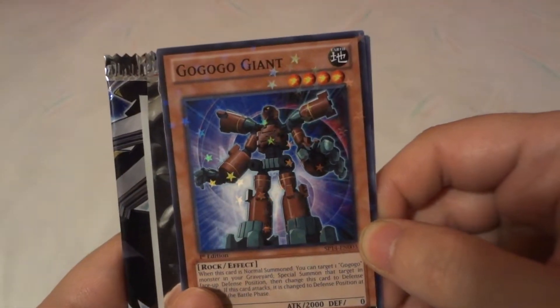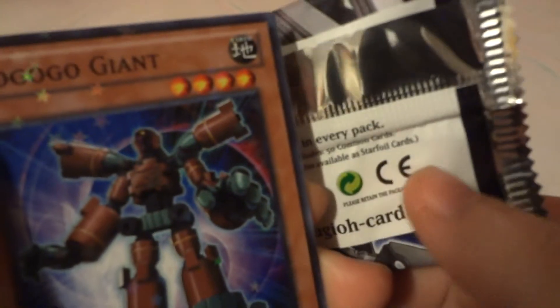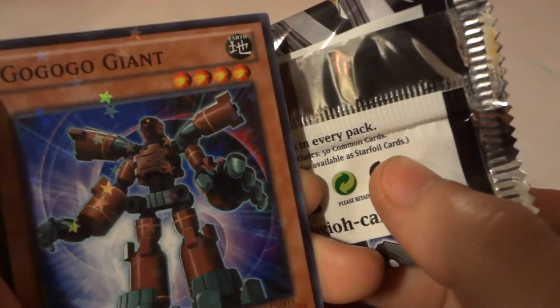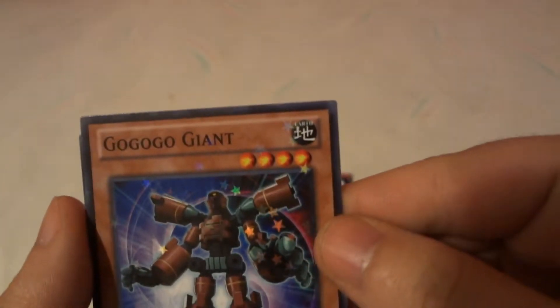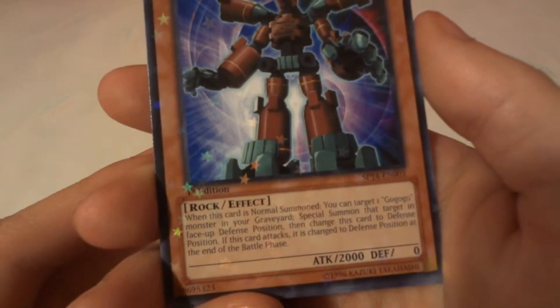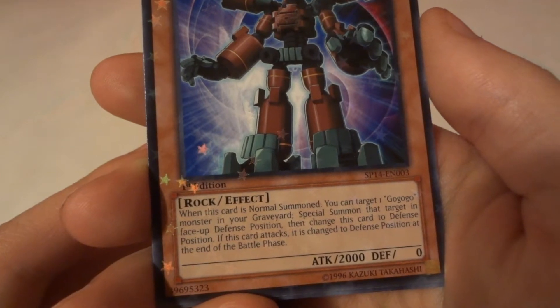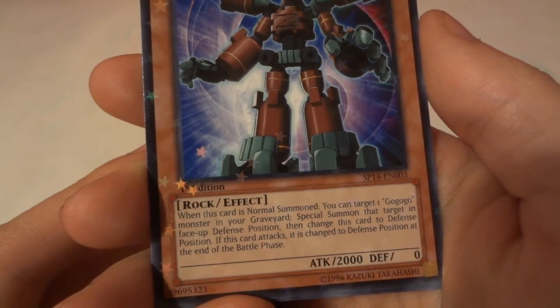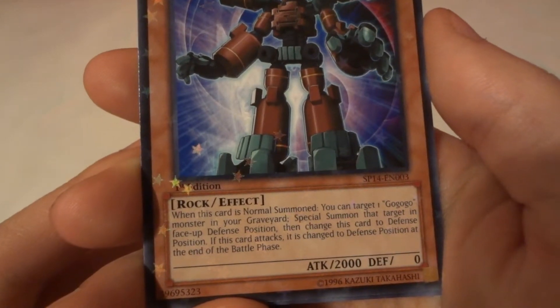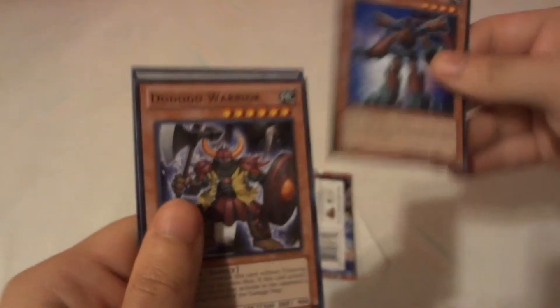So we have Gogogogo Giant. As you can tell, the holographic is Star Foil — it says Star Foil. Really cool. Earth attribute element, level 4, effect monster. When this card is destroyed, you can special summon one Gogogogo monster in your graveyard in face-up defense position. Then change this card to defense position. If this card attacks, it is changed to defense position at the end of the battle phase. Pretty cool.